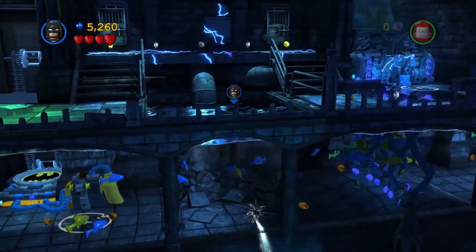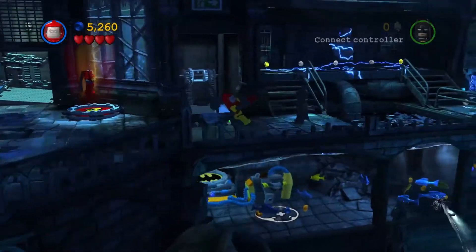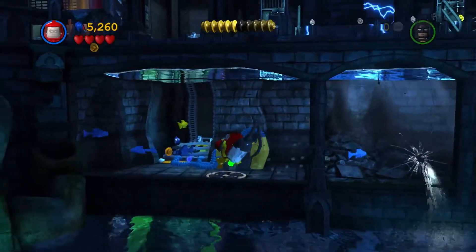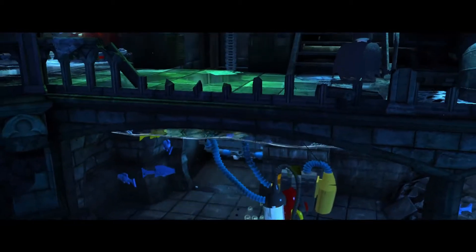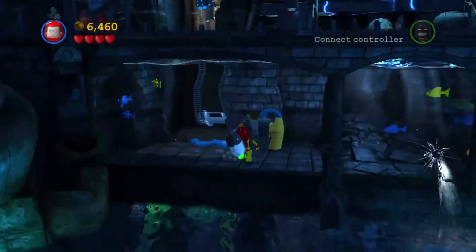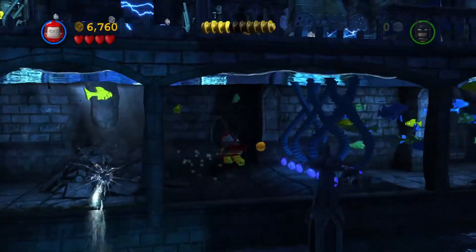Robin can actually swim with his suit. Alright, so we're gonna pull this lever here. We're gonna send this bat signal up to the top. This should be the electricity suit. Let me get these studs over here, cause we're gonna still try to reach 50,000.